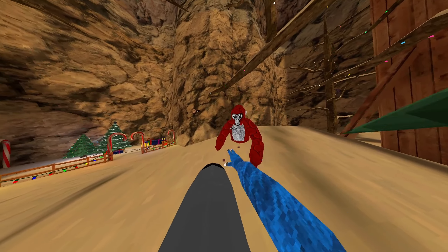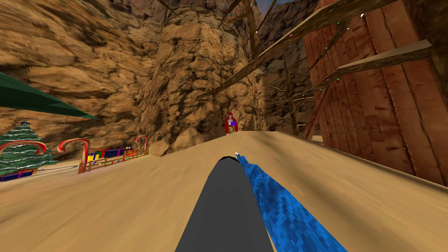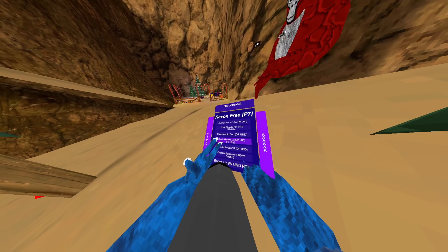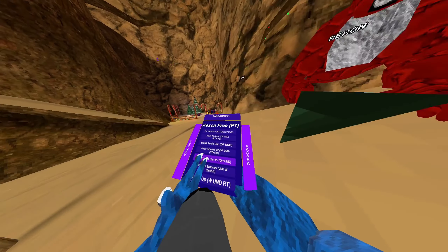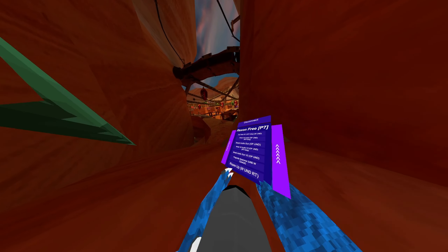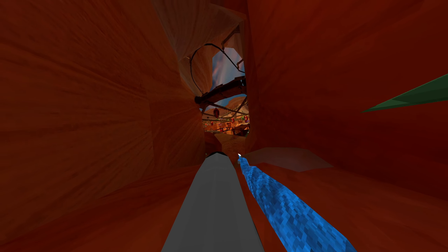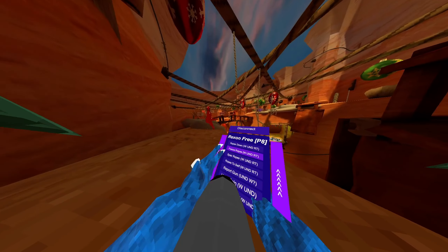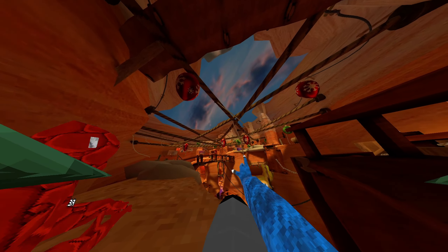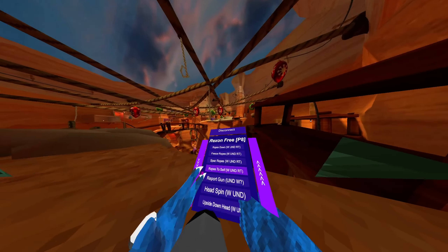We have break all audio — it breaks everyone's audio while you use it, so after that they can hear again, but during it they won't hear you. Break audio gun is a gun you use on one specific person only. We have break all audio V2 which is another sound — the crystal sound — same effect. We have projectile spammer which is undetected and working. Ropes up makes ropes go up with right trigger, ropes down makes them go down, freeze rope freezes them in place, lag ropes lag them, spaz rope spazzes them out, and ropes to self brings the ropes to you.